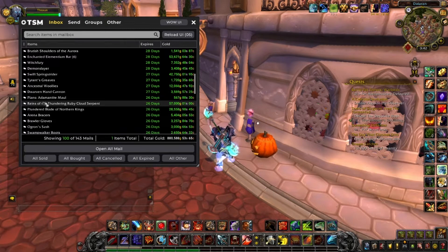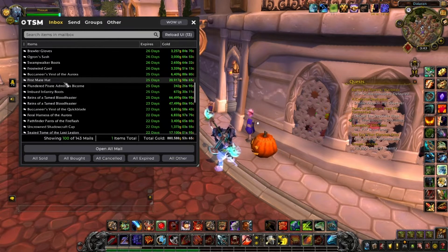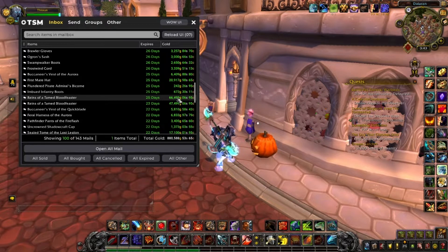Another blade — and these mounts I talked about in the previous video. I bought them on average for around 15k and they are now selling for a lot, because fewer people are posting these mounts on the auction house, so I'm really happy about this. Then we have a First Mate Hat, a WOD drop BOE from Vanilla. Two Reigns of the Tamed Blood Frenzy — I bought these mounts about one month ago for around 12k on average.